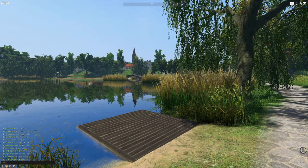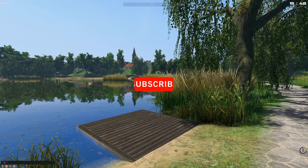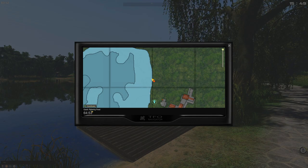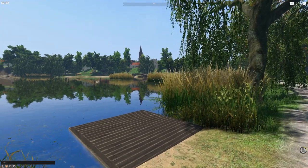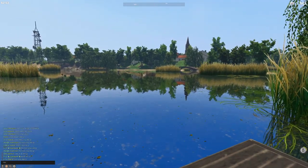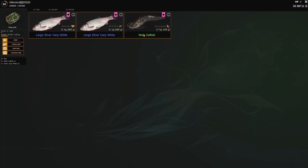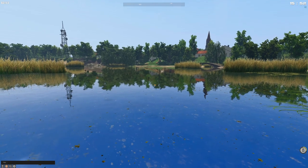Hello everyone, today I wanted to share two spots at the new map, the Rebivis Pond in Czech Republic. The first spot is an interesting spot, the second is a potential active spot. The first spot I wanted to share was for this Wels catfish — 17.558 kg — which is just under the weekly of 17.630 kg.